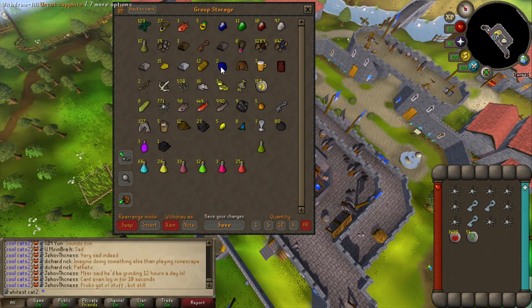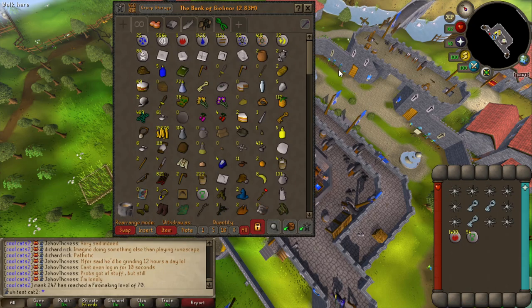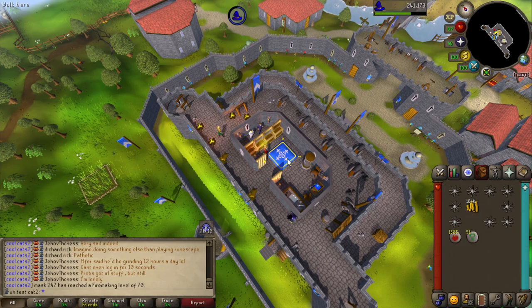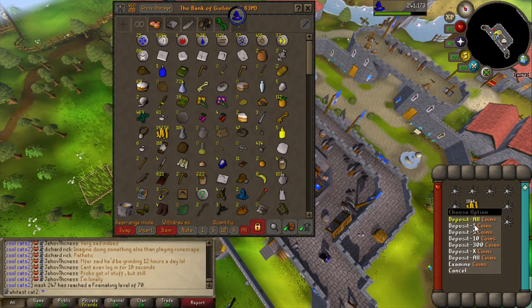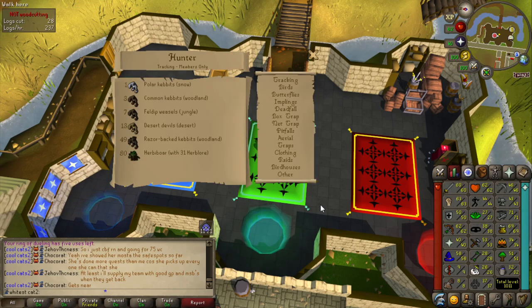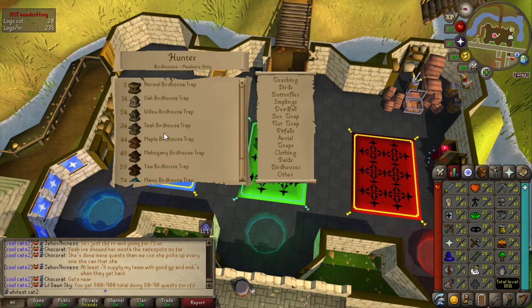We have no law runes in the group storage. I believe people are running out a little bit, so I'm going to do the deed and buy a thousand. I've got these 3 ecumenical keys because I'm running out myself — I've only got 23. Just high alch. 184k. I'm going to do another 3 keys.